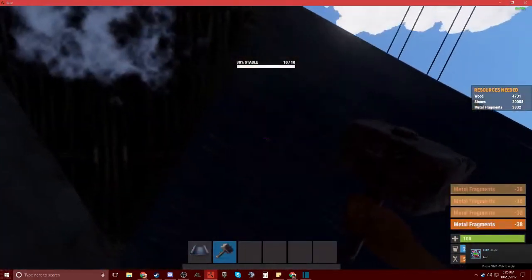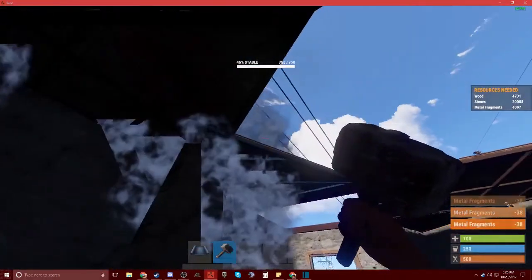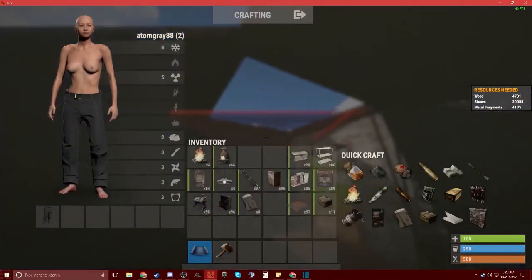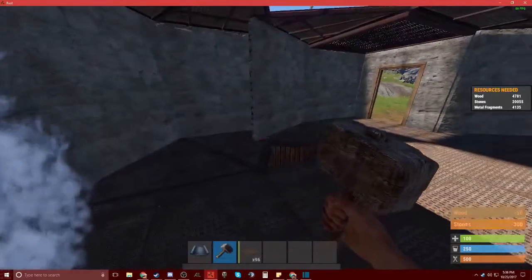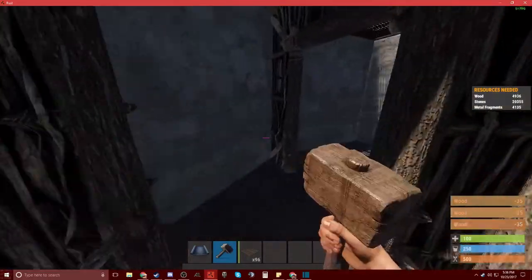Okay, just like so. I'm pretty sure that's all the roofs. Let's go ahead and get this floor frame in here, just like so. Let's go ahead and get our walls, just like this. Stone. You actually need to place this wall, and then have these three doors, otherwise it'll block it.